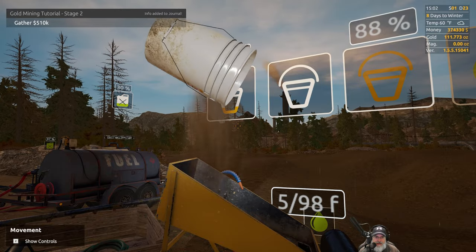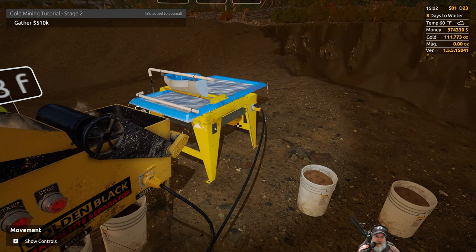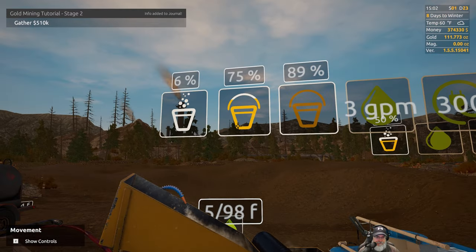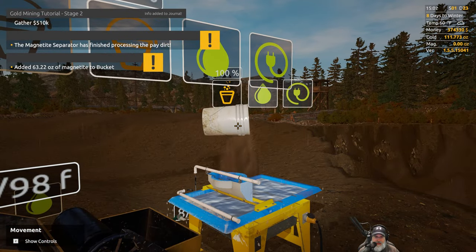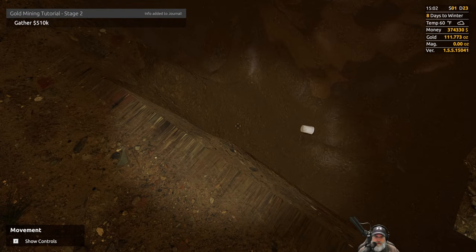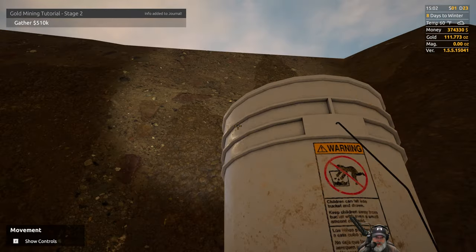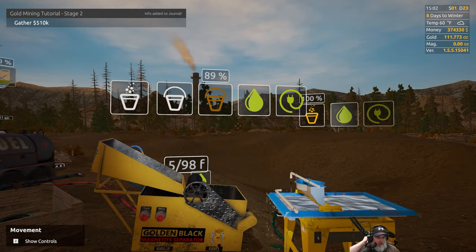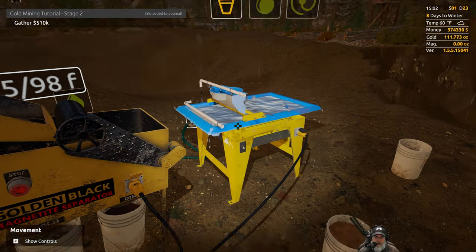I'm sure glad that stuff doesn't spill out when you tip it over, because I've knocked over my buckets of concentrate many times. As you can see, I've got 89% magnetite now too. We might actually cash that in and take it to see if we can get some upgrades before we do this last batch of nuggets. I was kind of wanting it to get to 100% first, but if we can improve the blacksmith so we don't lose so much gold, it might be worth doing that.